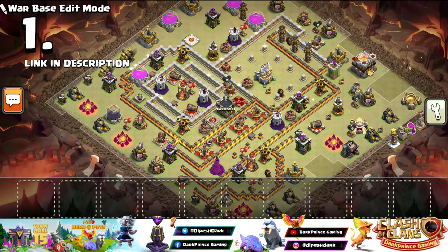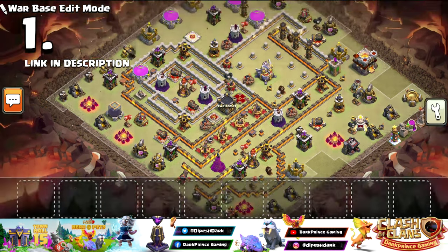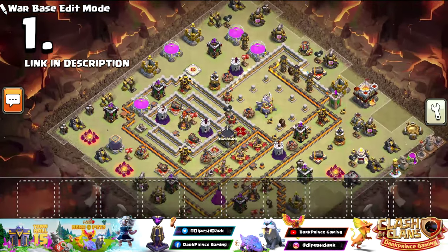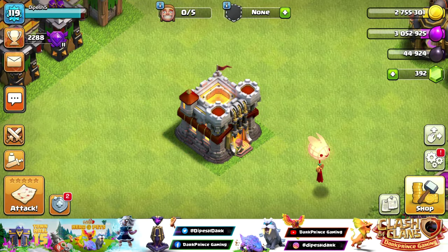Number 1 — when you first look at this base, your mind won't know which army to try. I know many of you are thinking Hybrid can easily do it — but no, it's not easy. Many times time has failed on this base, and if you try any strategy other than Hybrid, there's only a 5% chance of getting 3 stars. Even with Hybrid, the biggest threat is the Queen wandering off. Try it and let me know in the comments.